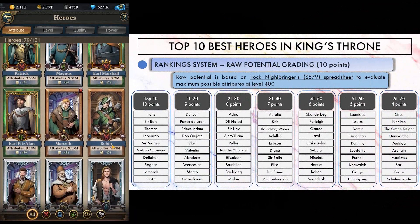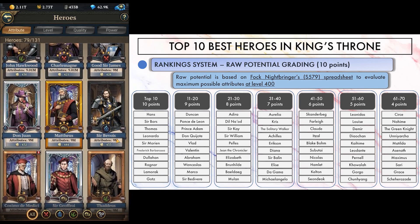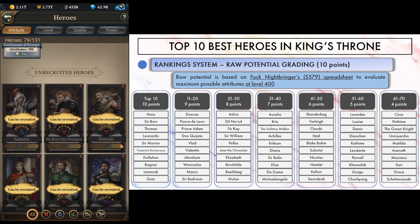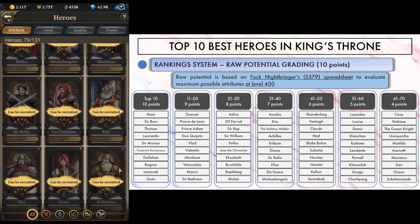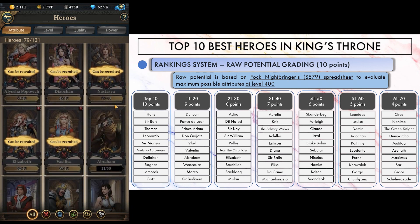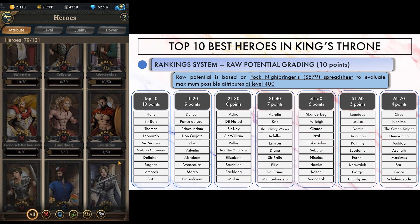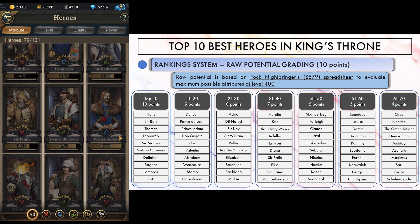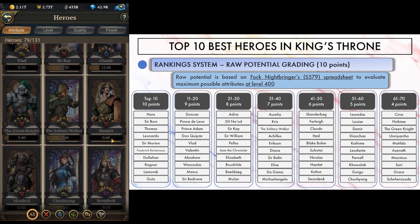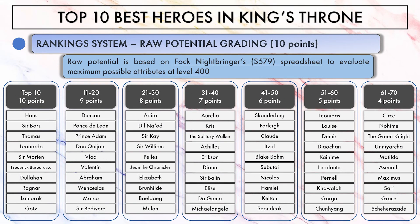First criteria is the raw potential of a hero. I used Falk Nightbringer's spreadsheet for that, and I want to thank him for having built such a great tool. You'll find the link in the description — you should definitely download a copy for yourself. Basically what this spreadsheet does is calculate heroes' maximum attribute scores, simulating maxed quality, maxed paragons, maxed maiden bonding and everything. You can see on screen the actual heroes' rankings.